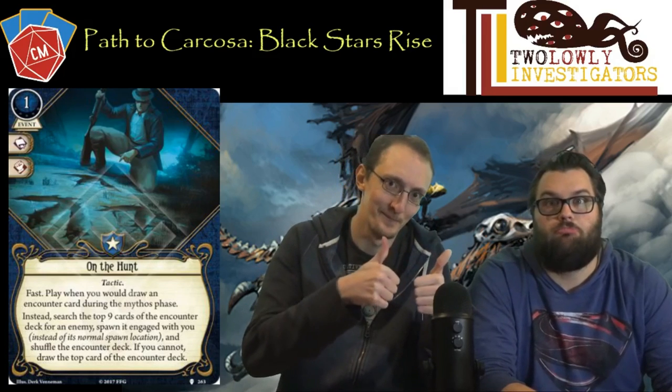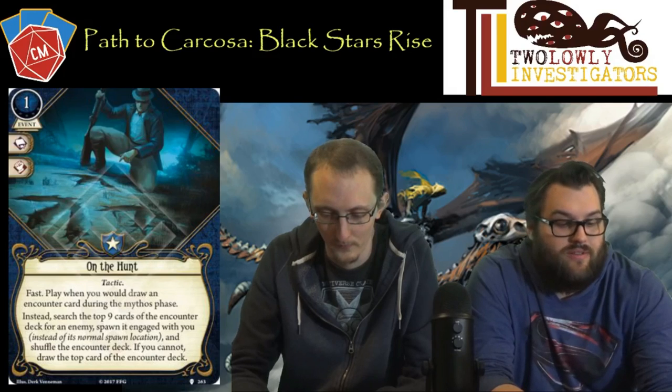The first card we have is called 'On the Hunt.' It's a tactic event for Guardians — Guardian, Paladin, Protector, Knights — it's got a warrior class, book, and a fist icon, costs one. It says: fast play — when you're drawing an encounter card during the mythos phase, instead search the top nine cards of the encounter deck for an enemy to spawn and engage with you instead of its normal spawn location, and shuffle the encounter deck. If you can't find one in the top nine, draw the top card of the encounter deck.